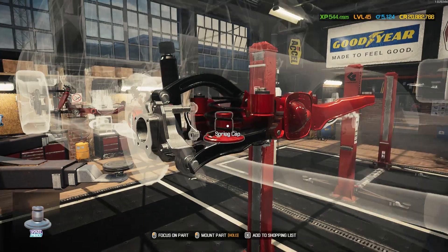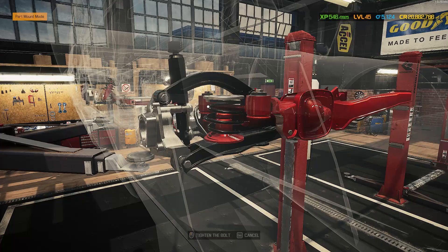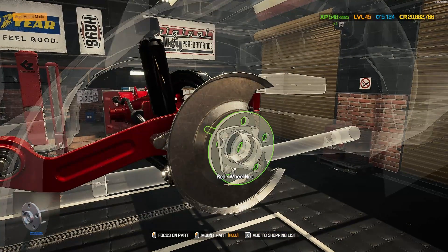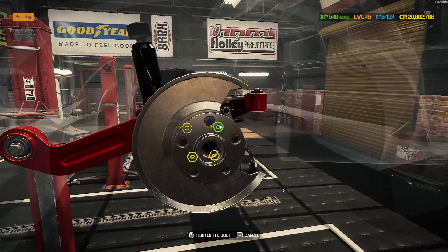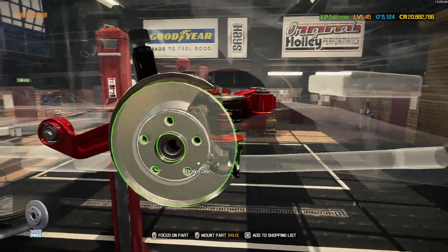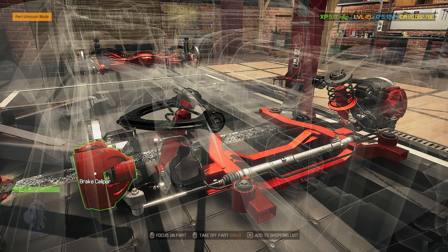Lovely red spring cap, lovely black spring — this is looking quite nice, I'm very happy with this. I won't bother going all the way to the brake caliper since you've already seen it, so I'm just going to get this finished and then get the engine bay done next. Underside all finished looking fantastic in this black and red combo — absolutely amazing.